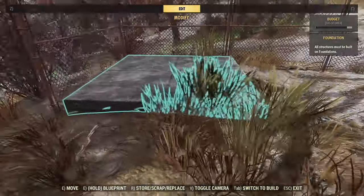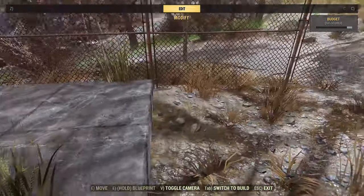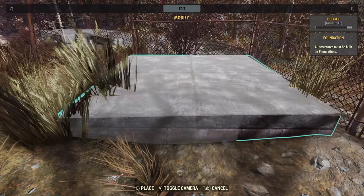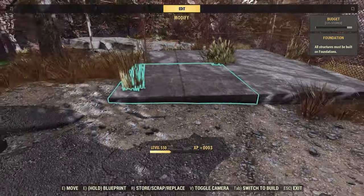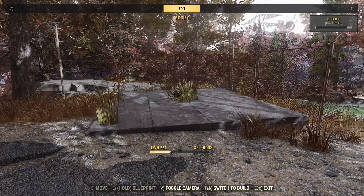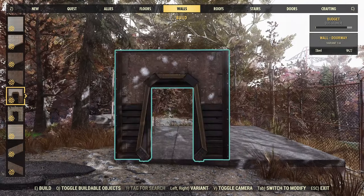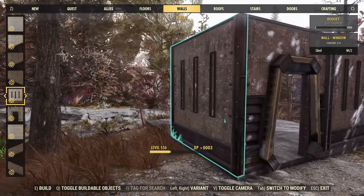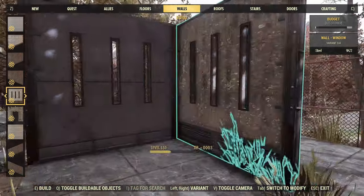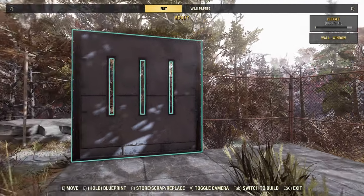Dead simple for this one — we're just going to get the foundations in first, line them up with these fences as best we can because it turns out they're not quite at a right angle. We use the Brotherhood of Steel concrete building set that came around, I think it was probably a couple of years ago now. It was a season reward, this particular building set, but it's pretty cool — a nice concrete effect and good for a whole variety of stuff. It's the only one with windows quite like this as well, so definitely worth using.